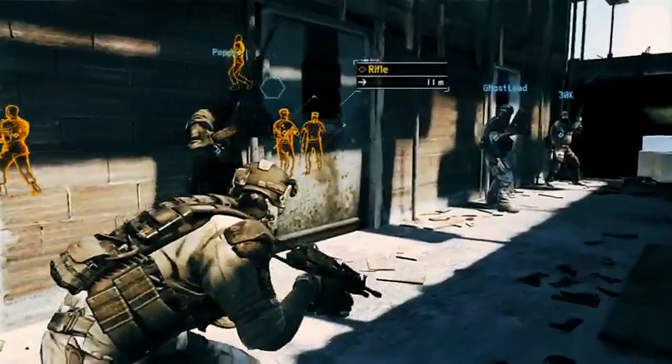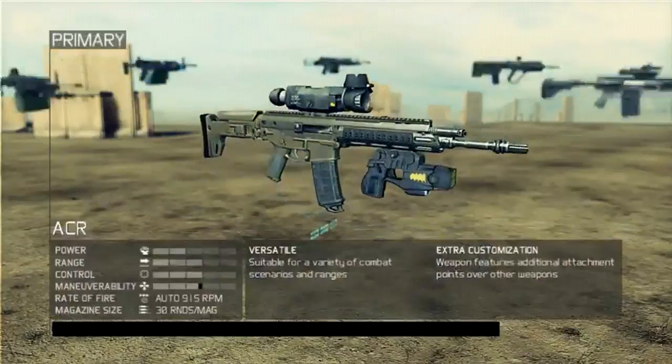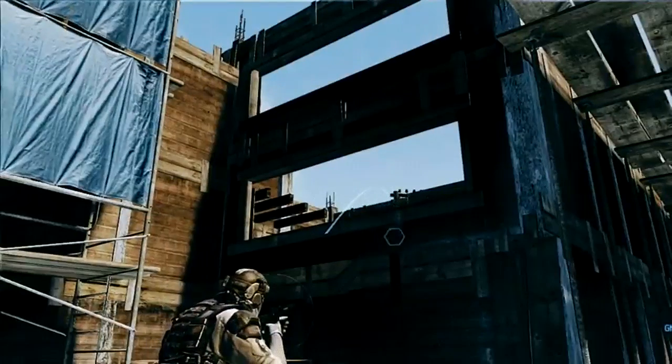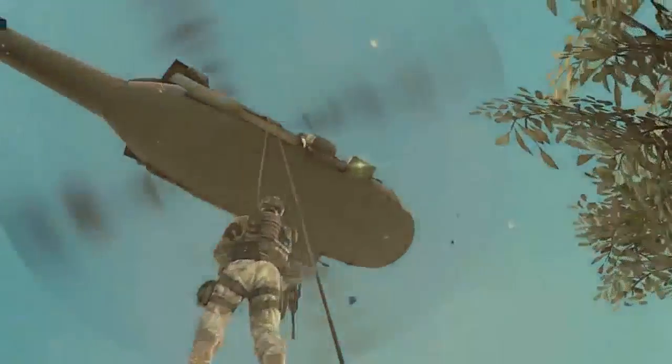We'll be infiltrating a building. Once our gun is set, we'll grab some gear — a thermal camera and a thrown sensor. Now let's see this stuff in action.